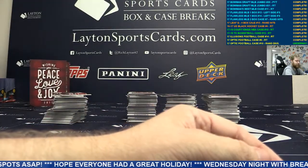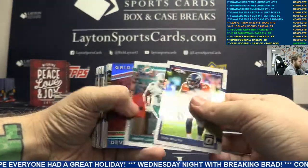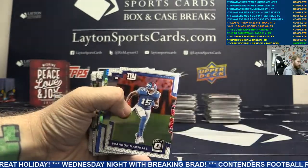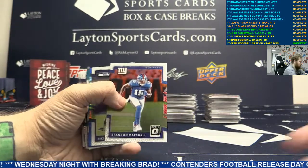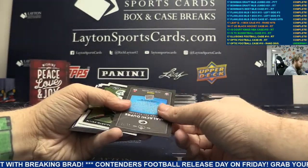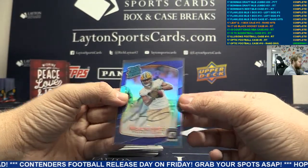Keep going here guys. We've got Blue Gridiron Kings Devontae Freeman. Silver Mariota. We've got Blue Russell Wilson. Not bad. And auto Green Bay to 75, rated rookie on-card auto - Maliki Dupree.